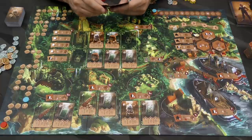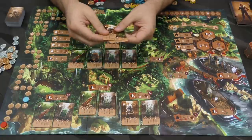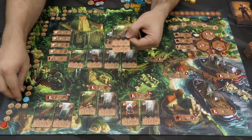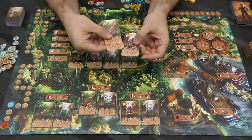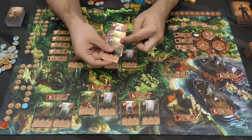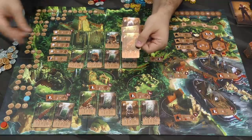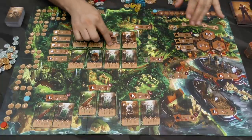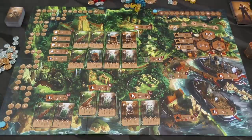I can sell whatever combination I want. If I have two matching cards, I could sell those for three points, then sell a single card of another type for one point, checking the top bonuses — an extra point here, a coin from this one. I track that over here on the scoreboard.